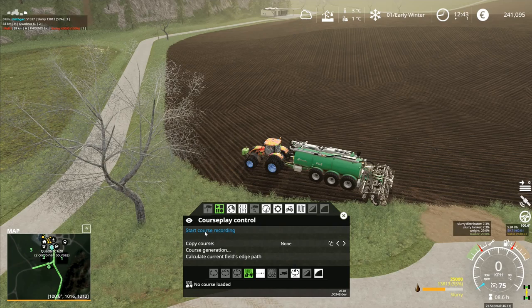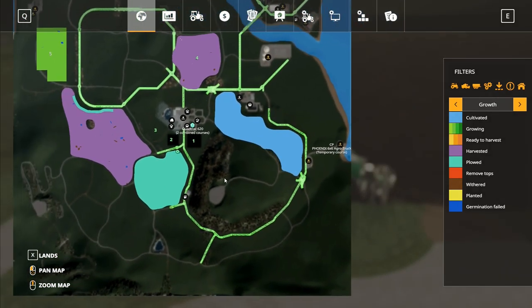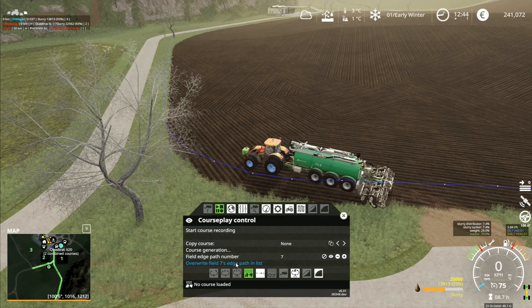Start course recording — actually I don't need to do any course recording. What I do need to do is go to course generation, calculate current field's edge path. We've now got the edge path of the field. This field number is field seven, isn't it — the big field is field six, this one is field seven. So I want to overwrite field seven's edge path in list. Let me go out here to double-check: one, two, three, four, and five over there. I've had that one as field six — that's definitely field six, so this is seven and that's eight. No qualms about that. So I've now got the properly established field seven on there.